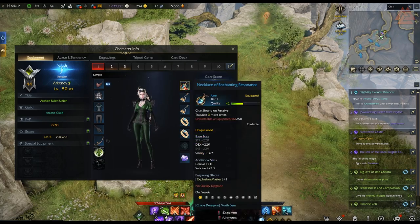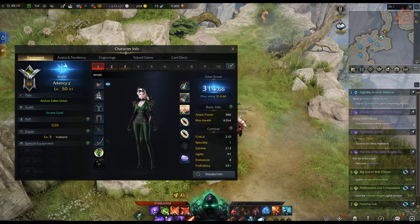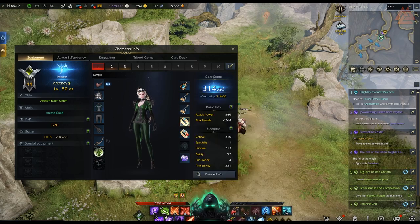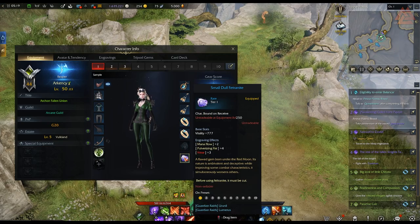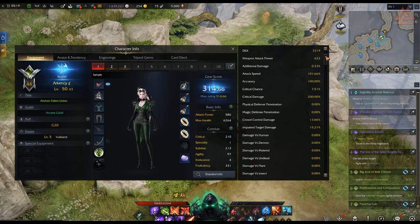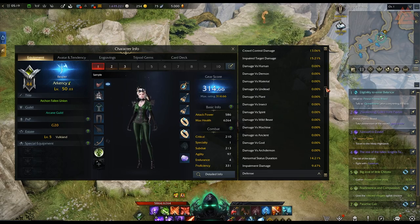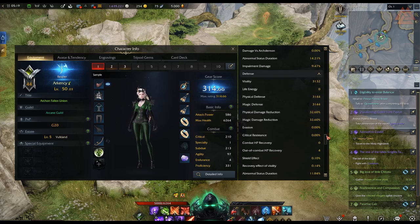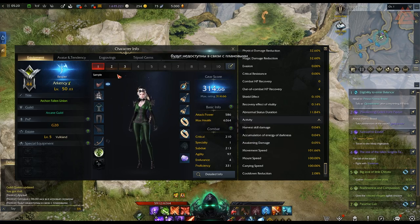All of these slots average out to an item level for your character, which is your progression meter for endgame. As we move into endgame, you're going to need to increase your gear score — as your gear score raises, new endgame activities will open up, just like every other MMO. If that's something you don't like, you really need to look at this game and consider whether it's something you want to invest your time into.